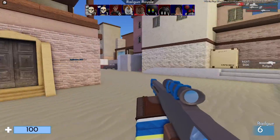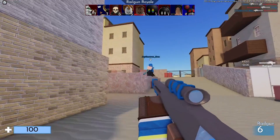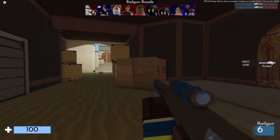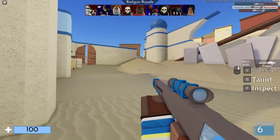Unseen Bones actually has a game called The Bones Family. Now, in this game there isn't much, but there's a gravestone that says The Bones Family on it. Next to this grave, there's a pile of bones. Upon clicking this pile of bones, it brings you to a different game called The Bones Home.